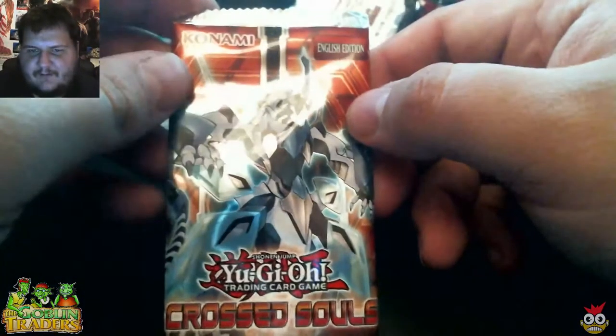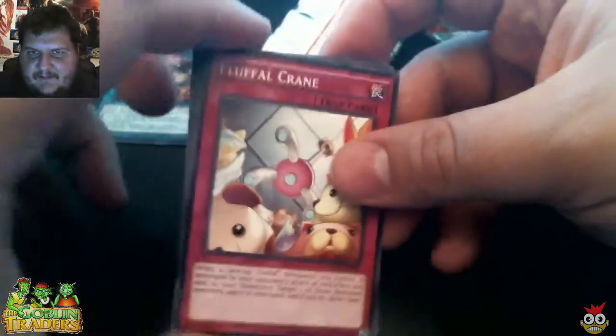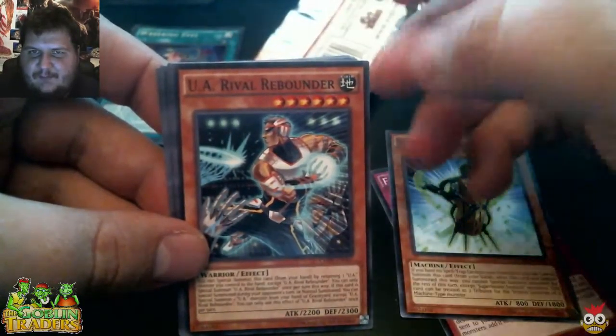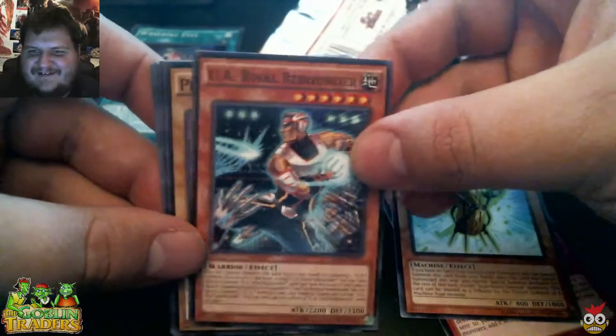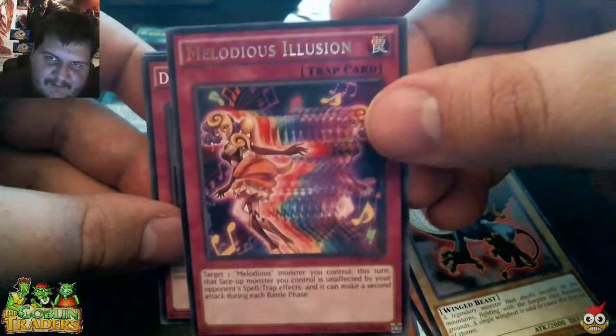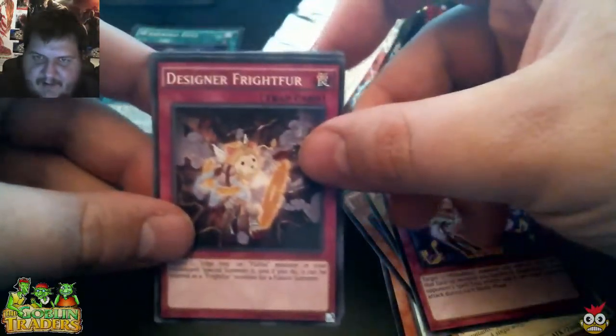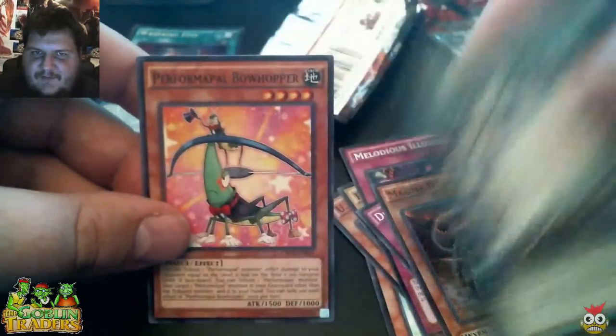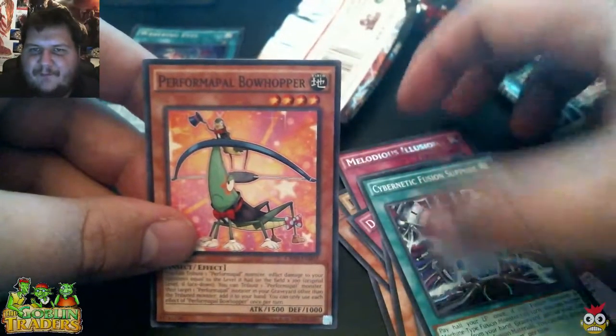We've got one more box after this. Let's go on into it and see what we got here. Fluffle Crane. Super Heavy Samurai Big Warajay. UA Rival Bear Rebounder — it's like a basketball player. Phantom Griffin. Melodious Illusion — yes, that has to be the rare card in the set. Another trap card. Designer Fright Fur. Magma Dragon. Cybernetic Fusion Support. And Performaple Bowhopper. I am butchering these names.